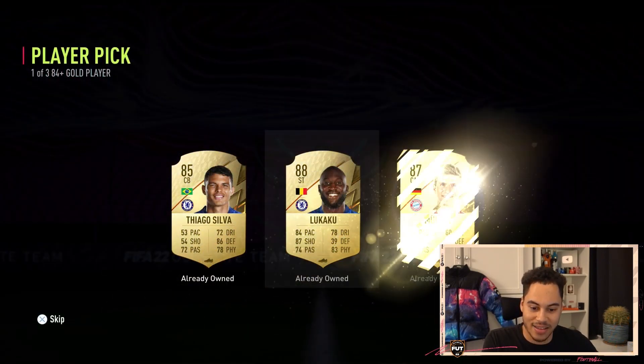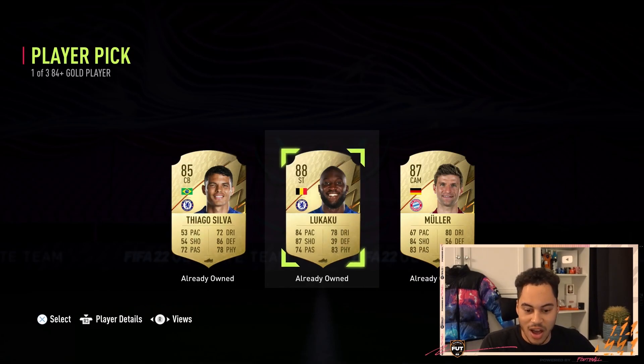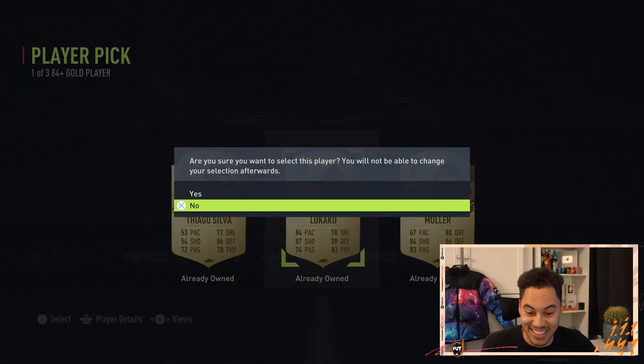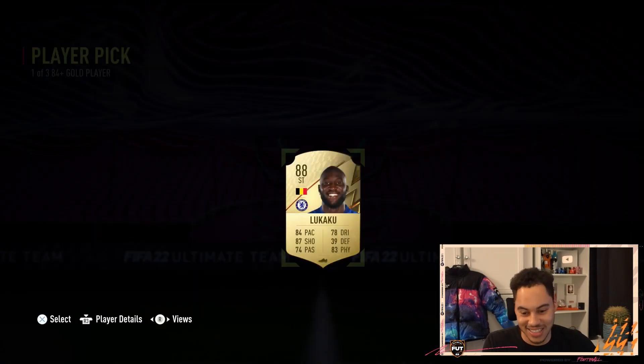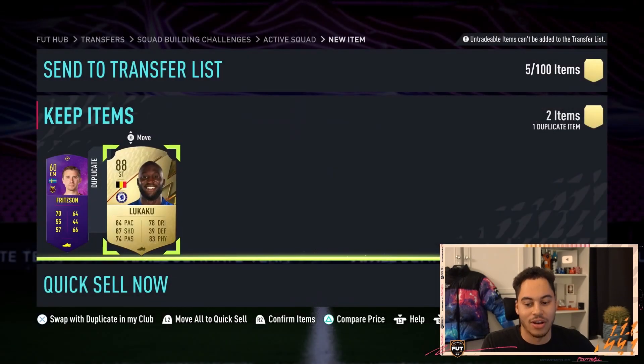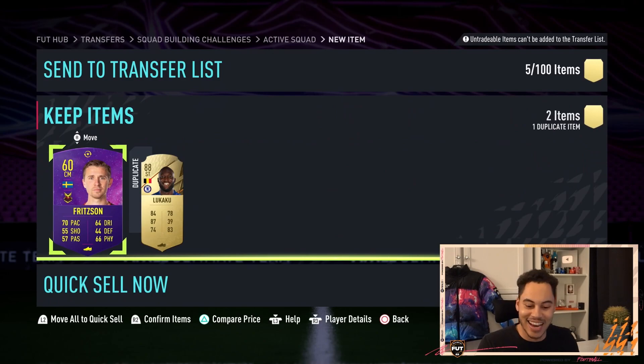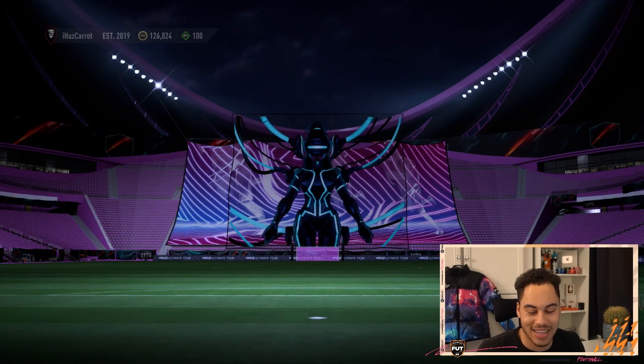And we get 88 Lukaku and Muller 87. I can't tell if my own versions of these are tradable — I'll go for the Lukaku, fingers crossed he's tradable. He's not. Well, I guess I can submit him into a challenge, but yeah, that is annoying. We'll sort the items later — I should have checked.